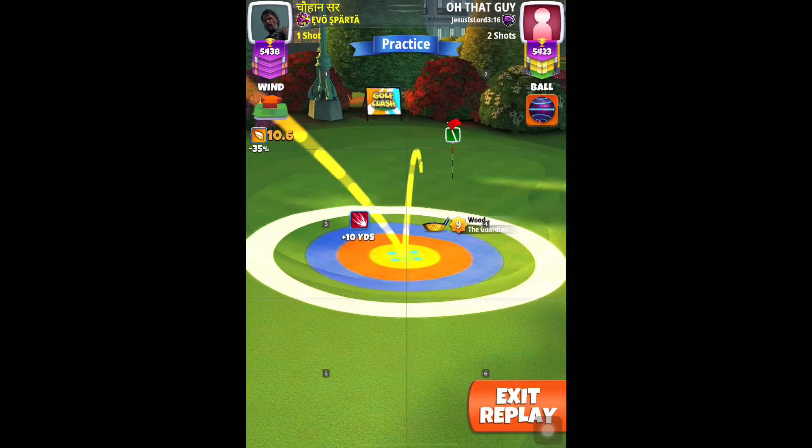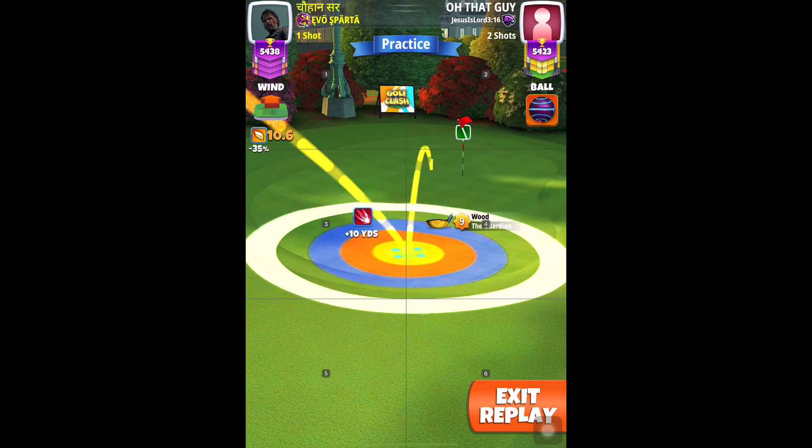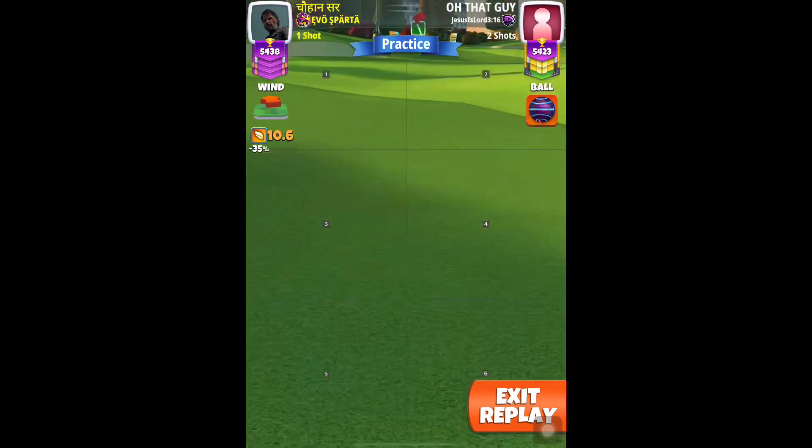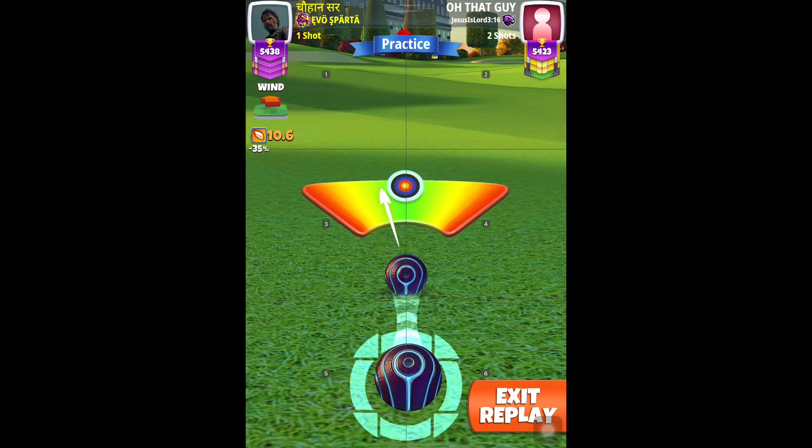I might be off on the drive but 447 is 65% slider. Again, max backspin, one left spin. Same offset I'm making there — three green squares to the left of the pin. Center and hit perfect.